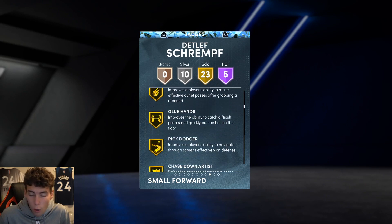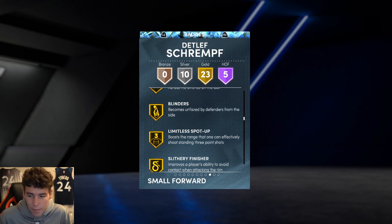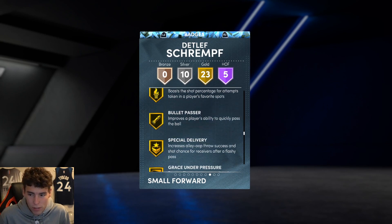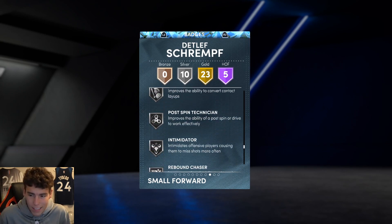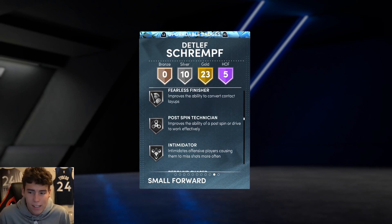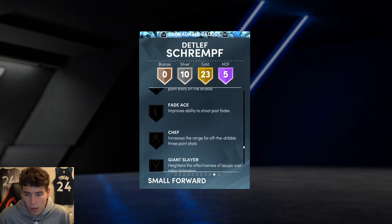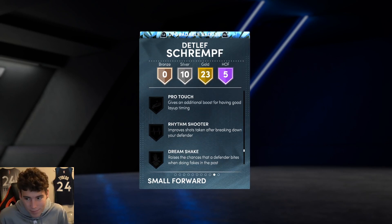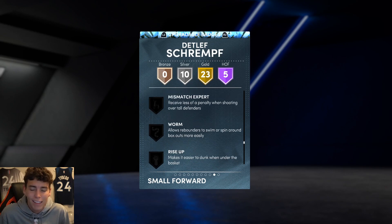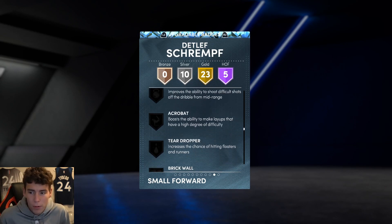Five Hall of Fame badges: Catch and Shoot, Corner Specialist, Set Shooter, Sniper, Volume Shooter. On gold: Glue Hands, Pick Diver, Chase-Down Starter, Interceptor. He does have Clamps, Blinders, Limitless, Green Machine, Hot Zone Hunter, Bullet Passer, and Hustler as silver badges — all upgradable. Does he really need extra badges? I don't think he needs much because you're not going to be dribbling that much with Deadlift anyway.